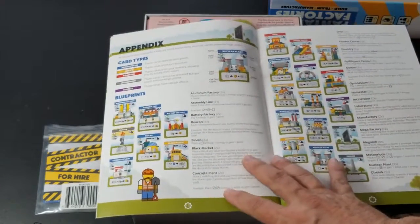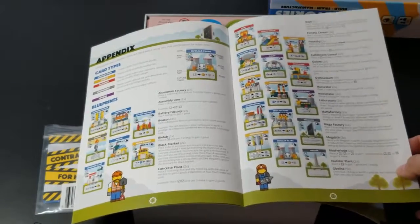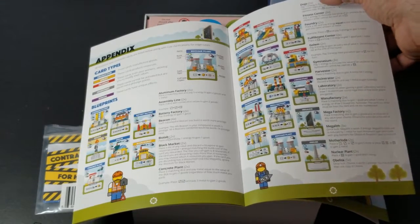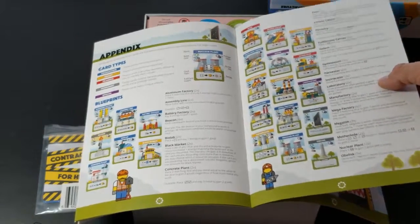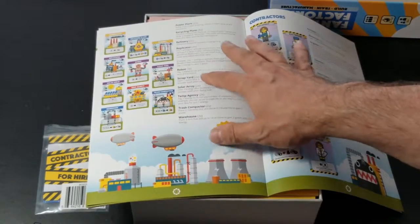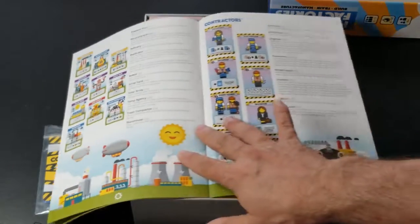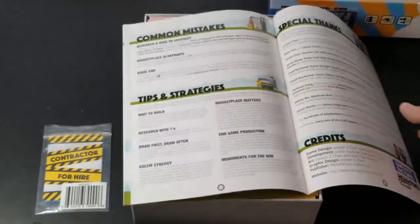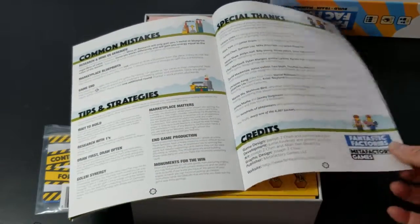There's a nice appendix where all the different factories are laid out, and on the right-hand side it tells you how many cards there are — two of this dojo, two of this foundry, two of this manufacturing — with a little more in-depth description of what each building does. Robot, trash compactor, descriptions of the contractors, common mistakes, tips and strategies, and credits and special thanks.